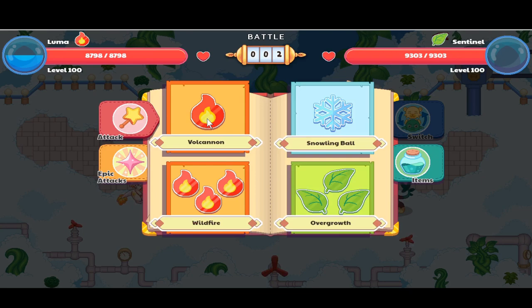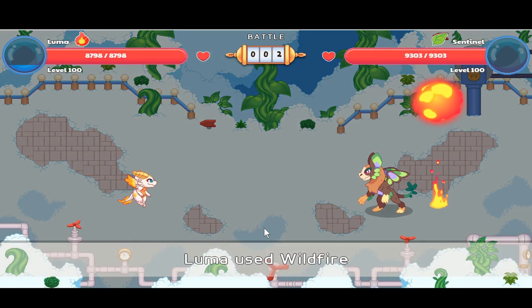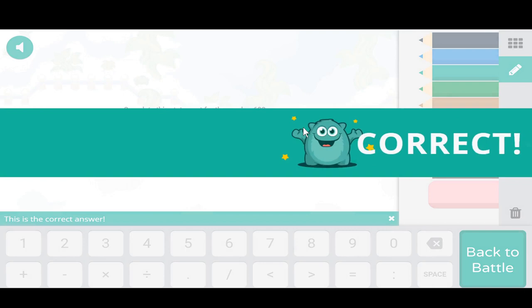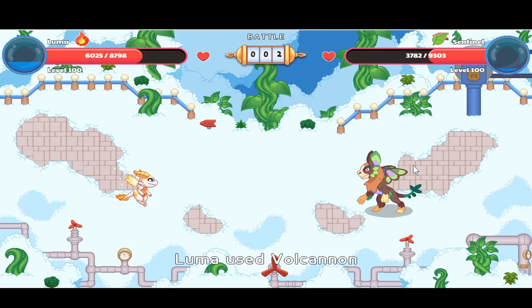You can only use an epic attack once per challenge set in the epic arena. Let's use Wildfire instead. I like the way Luma casts her spell — she opens her mouth and yellow magic comes out. We finish off the Sentinel with a Ball Cannon and move on to battle number three.